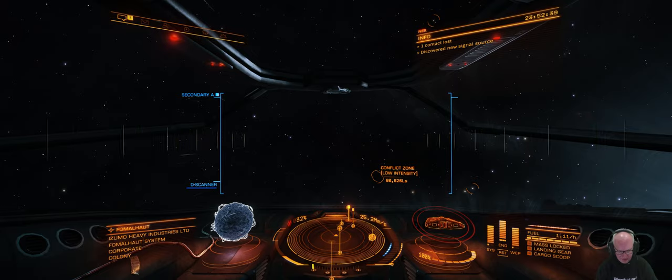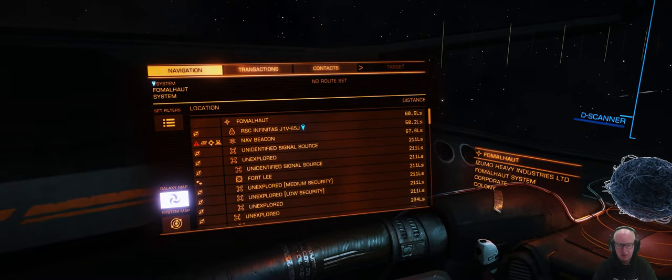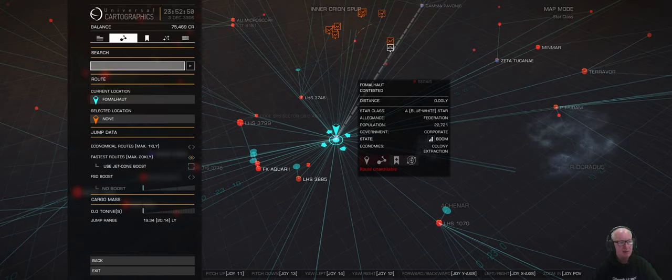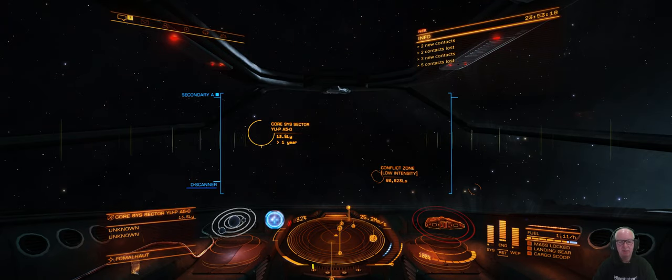Our next trip is TRAPPIST-1. I'm going to go to the galaxy map and type in TRAPPIST-1. It's an M class, 21 light years away. We'll do a route — one jump. That's our next one and we'll exit out.